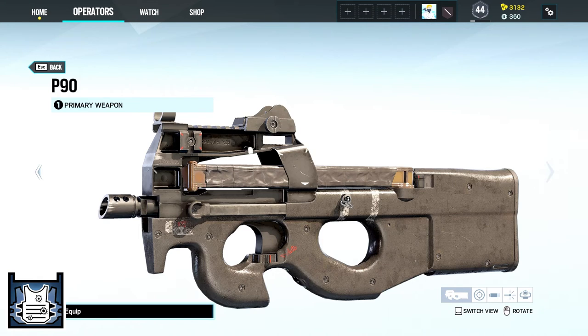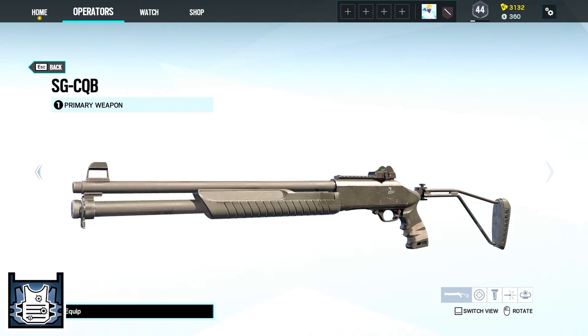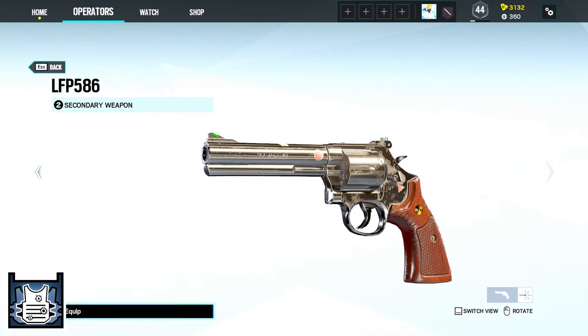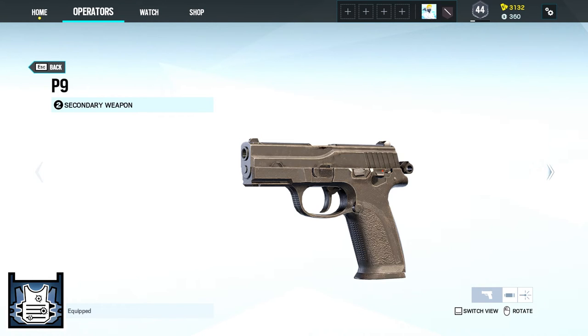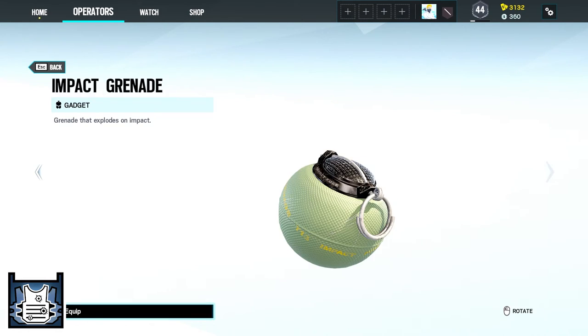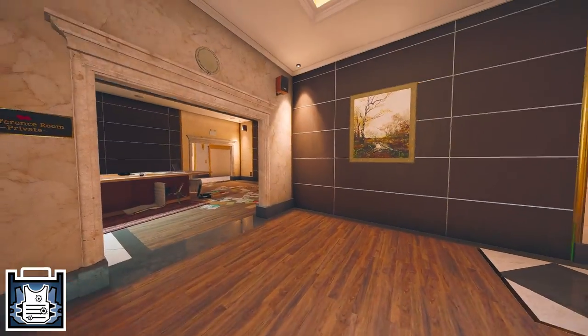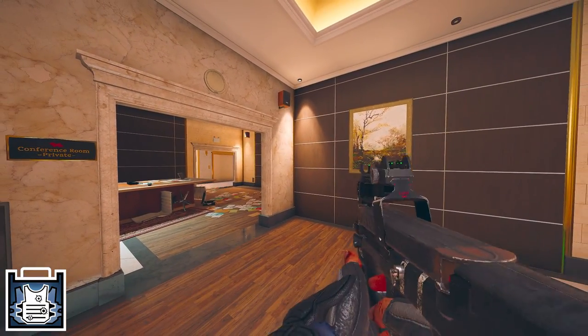Rook's primary is either a P90, a MP5 or a SGCQB and his secondary a LFP586 or a P9. His gadgets are either two proximity alarms or two impact grenades. Rook's device Armor Pack drops a supply bag full of armor plates for your team to use.